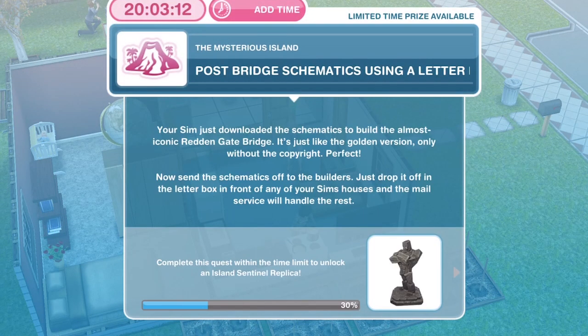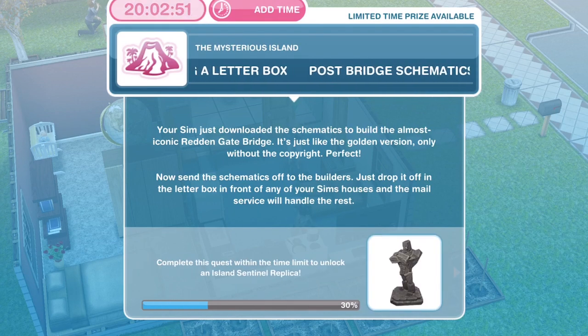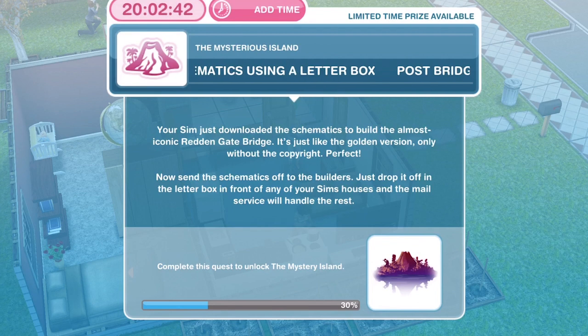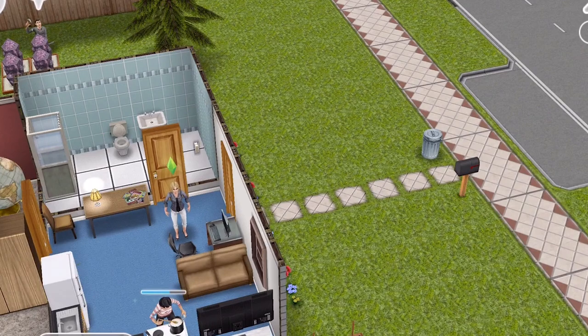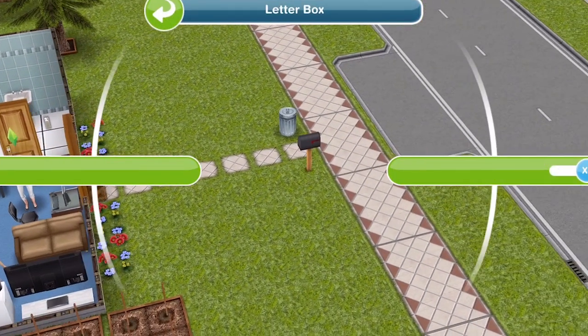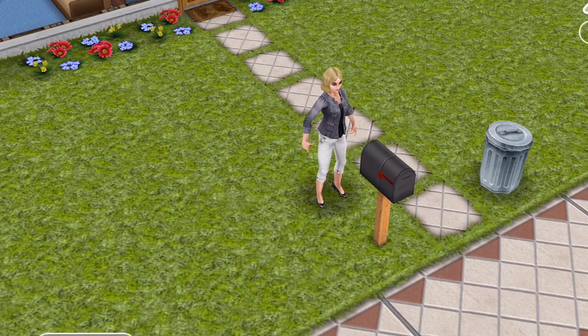We've finished downloading those and now we need to post them using a letterbox. Your Sim just downloaded the schematics to build the almost iconic Redden Gate Bridge — it's just like the golden version, only without the copyright. Now send the schematics off to the builders by dropping them in the letterbox in front of any of your Sim's houses and the mail service will handle the rest. Click on the letterbox — posting them takes just one second. That is all completed.